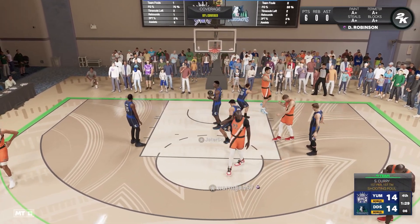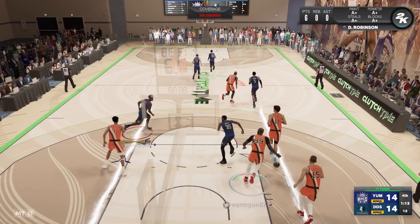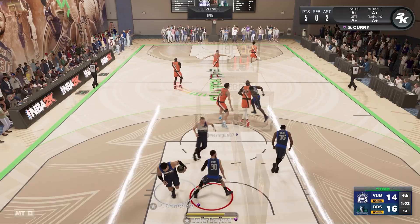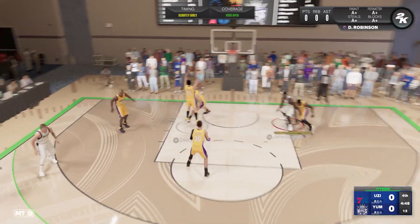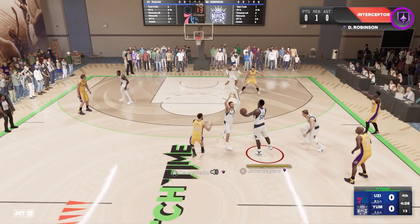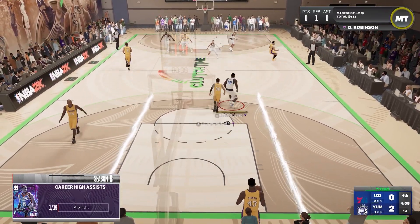Curry commits the foul and we give up an and-one, but my opponent misses the free throw. We give it to KD — looks like it might have been a foul, but no call. Endgame Curry starts with the ball — we get off-balled, Curry fades but no good. Banchero with a great block. David Robinson gets a great steal off the inbound, and Curry hits the wide open midrange. The first basket of the game for Stephen Curry.